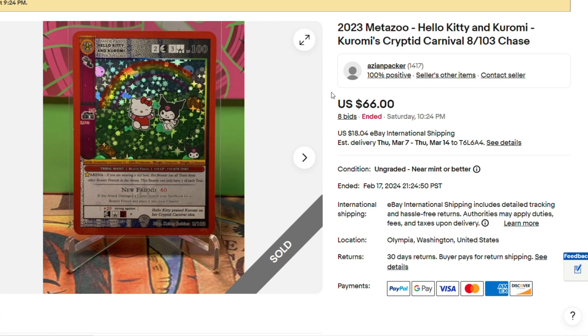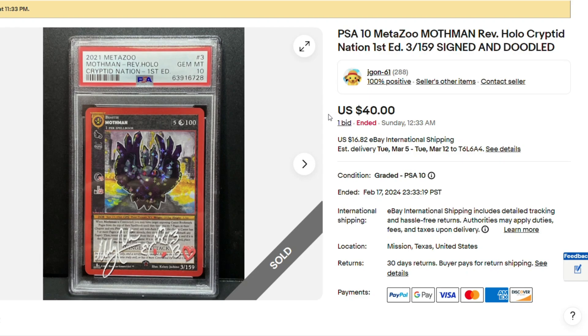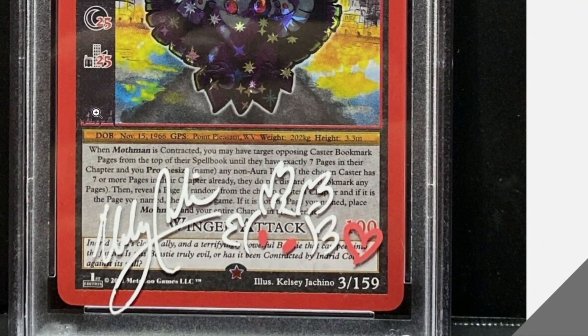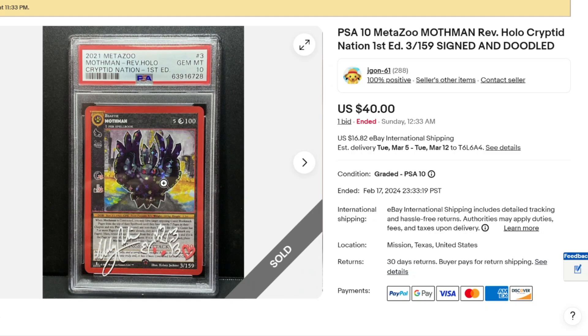Next we have Karomi's Cryptic Carnival, the chase card with Hello Kitty on it, $66.00. Here's a cool card — it's Reverse Holo, first edition, PSA 10, Mothman. It's not authenticated as being from the official MetaZoo artist, but it looks like it. That's a cool doodle, but it's on the case, not on the actual card, and it's not certified. But for $40.00, why not? I think that was a good pickup, whoever got that.